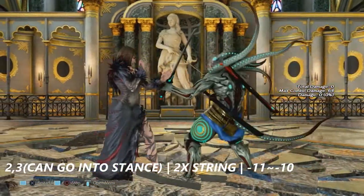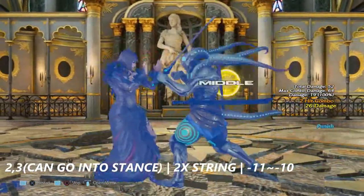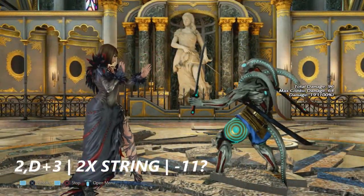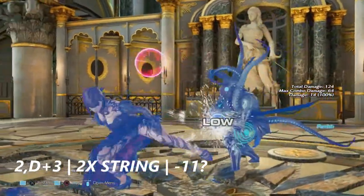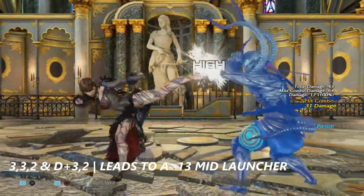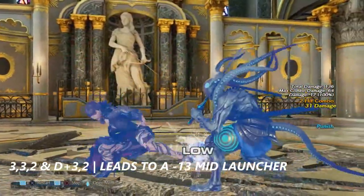2 into 3 — this can go into Chaos Judgment, bear that in mind — is a two-hit string that's negative 11 to negative 10 on block. 2 into down+3 is also a two-hit string in full crouch; this move is maybe negative 11 to negative 12 on block. 3, 3, 2 and down+3 — the two leading into Anna and Nina's mid launcher — you will treat this as a hop kick. This is negative 13 on block for both variants.